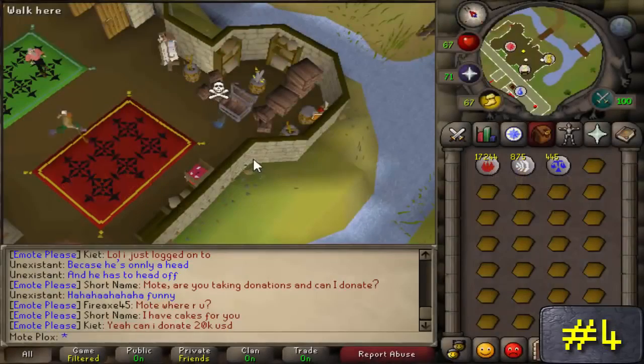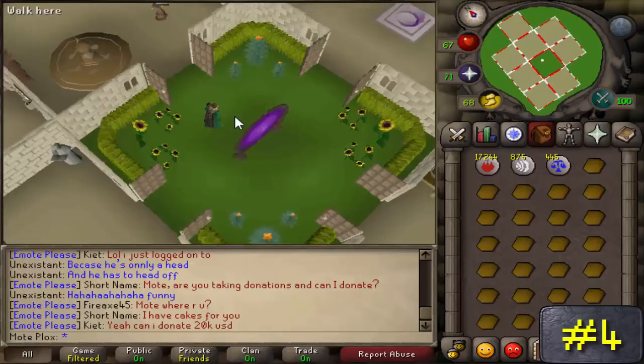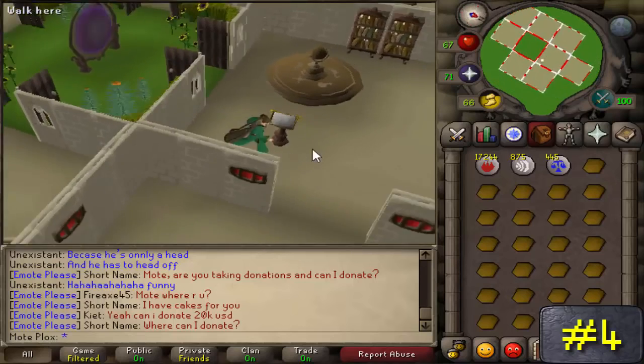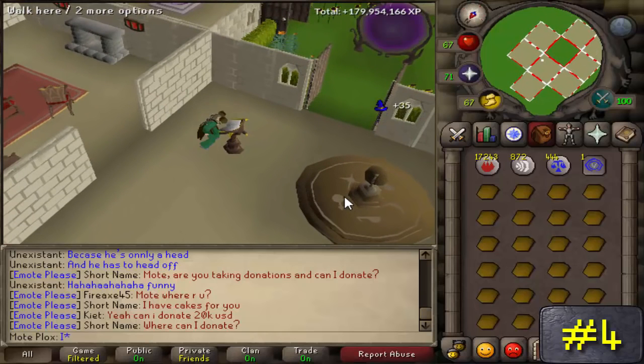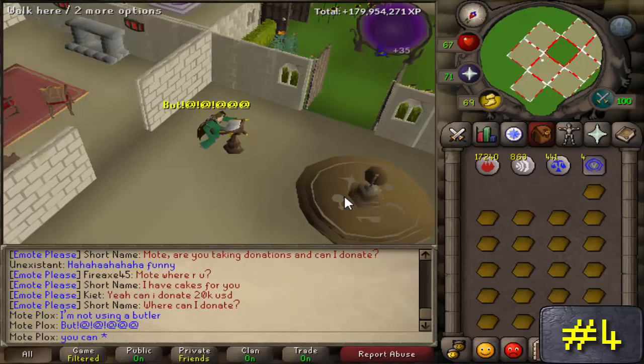Number 4: Teleporting Tabs. It's recommended that you have at least 25 magic and 40 construction for this method to be able to make Varrock tabs, which sell for the highest right now, as well as hiring your own butler because he can unnote items for you. To have the butler you need a house with a bedroom and a bed in it for him.